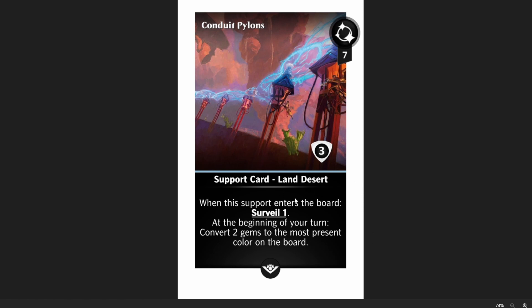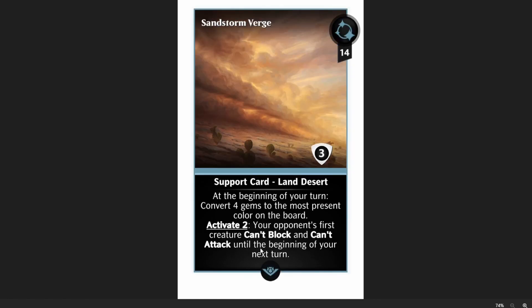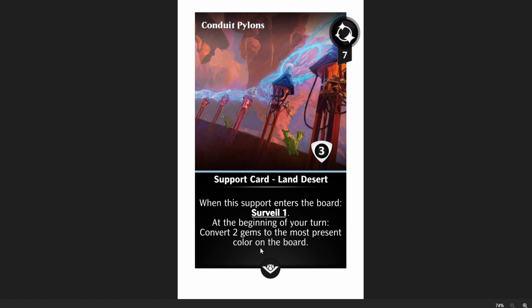It just goes with that whole idea of running some kind of desert tribal thing, especially paired with the Sandstorm Verge. This card is really, really cool. I wouldn't run it on its own, because converting two gems isn't a lot. But if you're running it with Sandstorm Verge, you're converting six total. I would put those together — I think that'll be really cool. I'll be trying it out myself, so I just need to pull them.